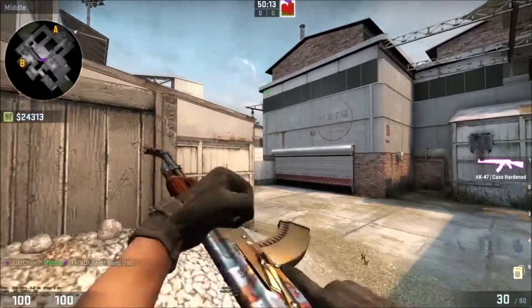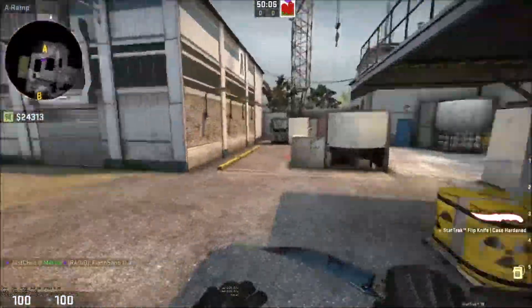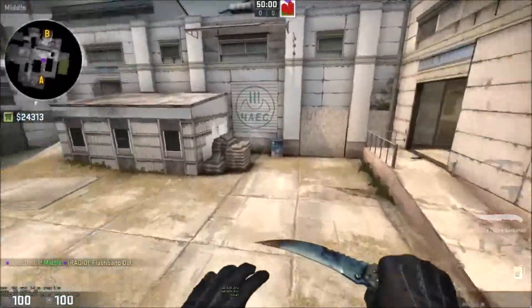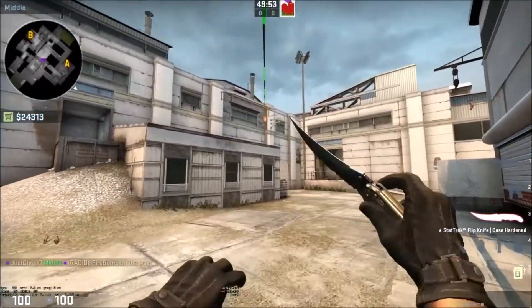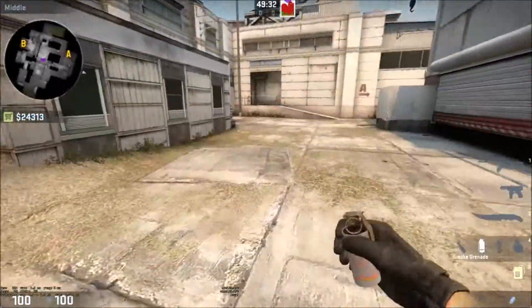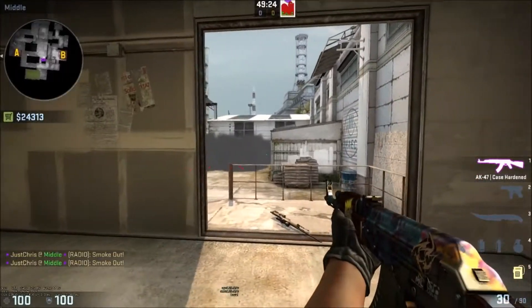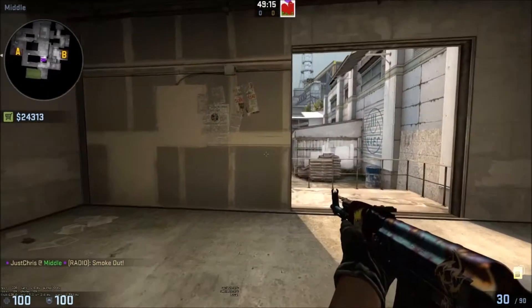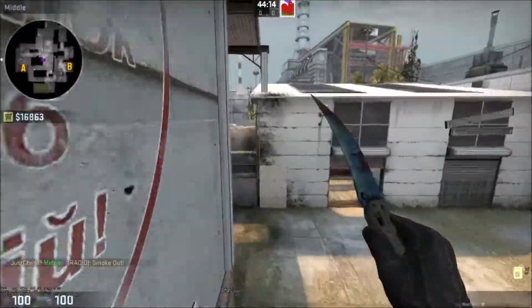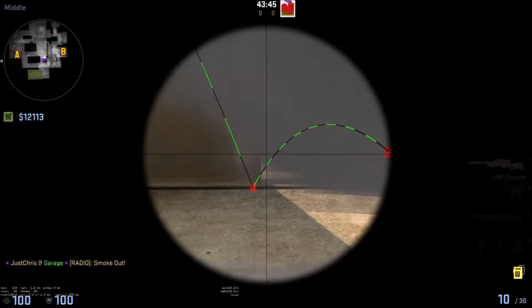Force anyone on highway back by throwing a flash - if they're holding highway and get blinded they'll instantly retreat since there's no cover and you could peek and kill them. You can smoke off connector and push towards A, or molotov the sandbags to clear later angles. The wall of smokes also enables a fast B hit since CTs toward mid don't have much vision on what's happening, so you can put the smokes up and do a fast B split - break the vent and push through a split via checkers and main entrance.